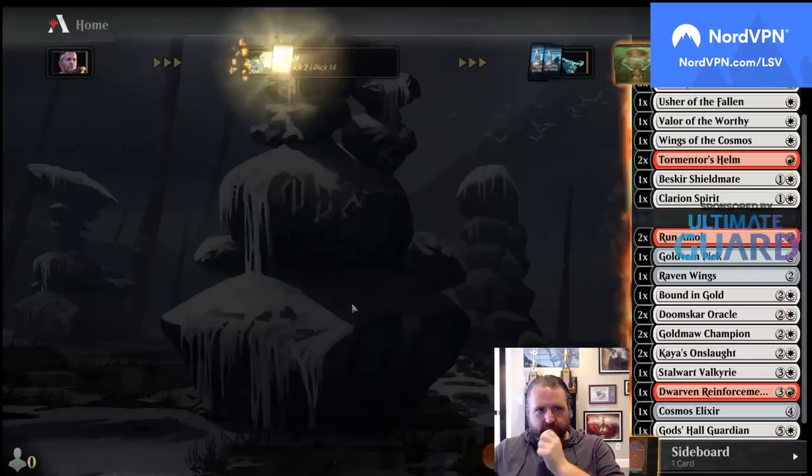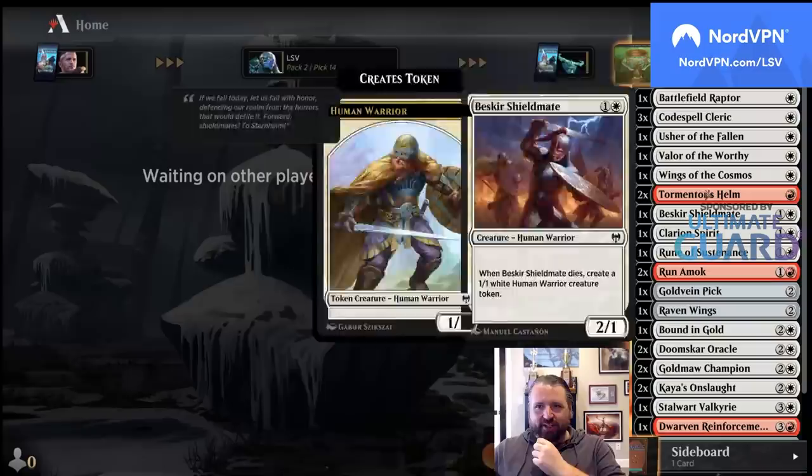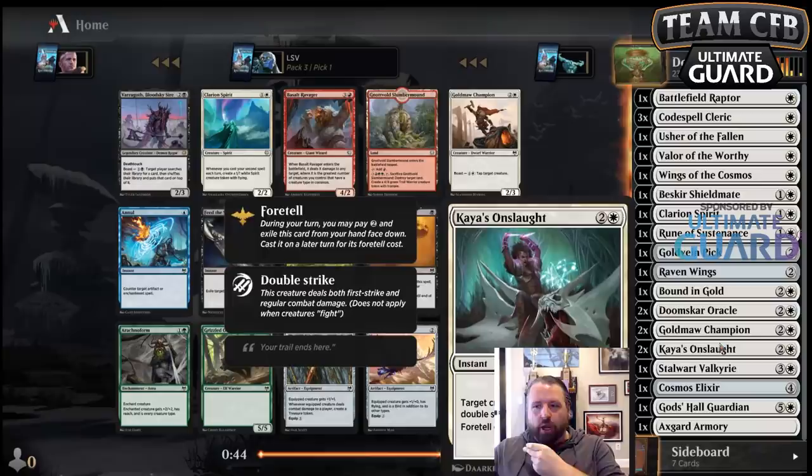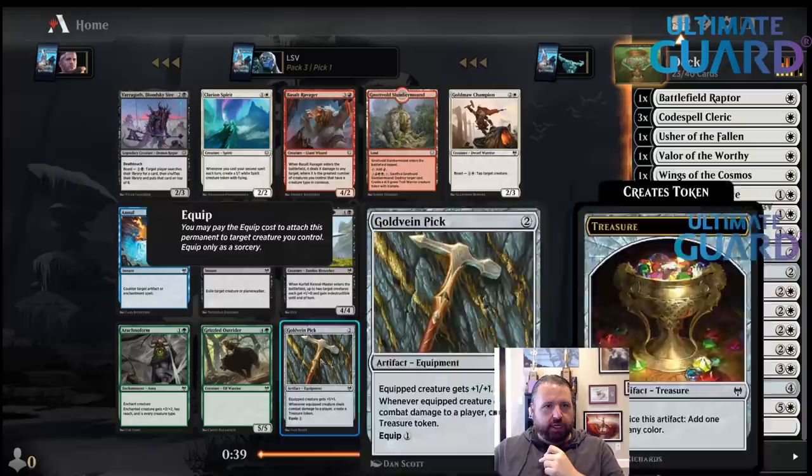I'll take the Rune here. We have another pack somehow. At this point I'm actually thinking I don't even need to play red necessarily. Clarion Spirit — that might be the literal best card I could open. I'm not sure there's a white rare better than Clarion Spirit. I'll undoubtedly wheel the Goldmaw Champion or Pick if I want it.